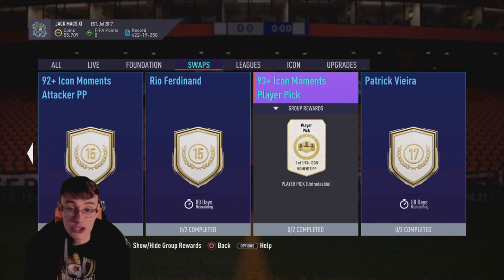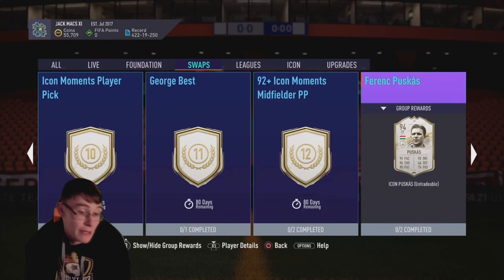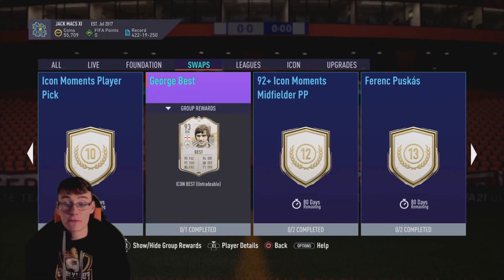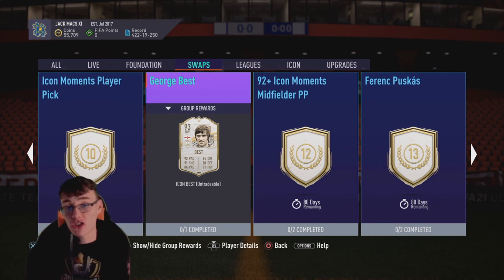Overall, credit EA — Icon Swaps 3 has given a few good cards that keep up with the game's power curve and can fit in people's teams at this stage. Let me know in the comments what you guys are thinking and what options you're going to go with for your tokens. Personally, I'm looking at the Vieira card, or maybe one of the player picks if I'm feeling lucky. Puskas and Best are also good options. Let me know what you're getting in the comments, make sure to subscribe, and I'll see you boys on Wednesday for another stream. Take care, peace.